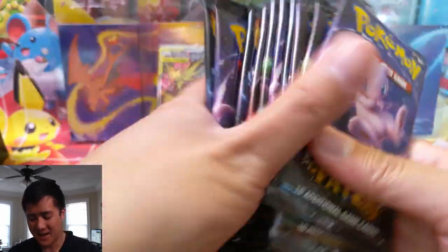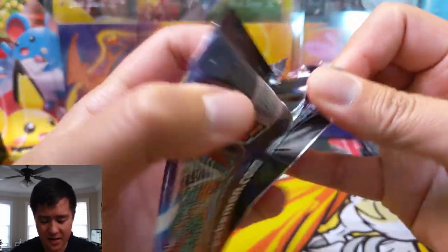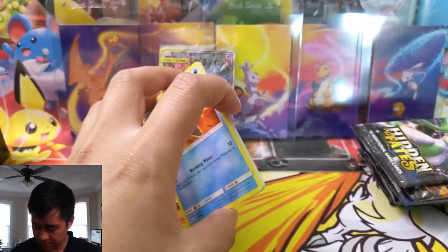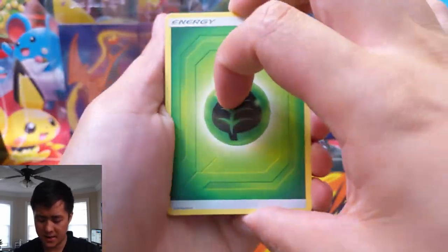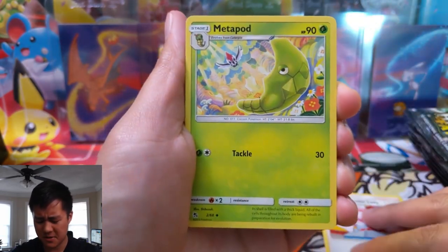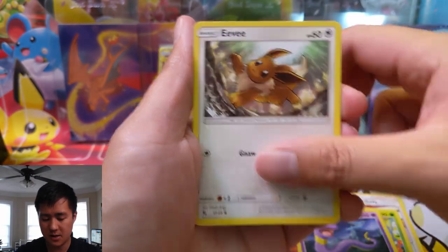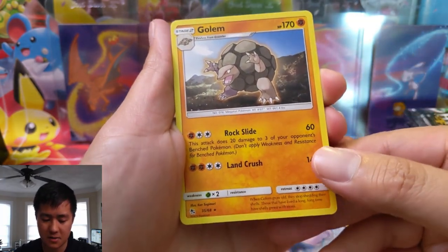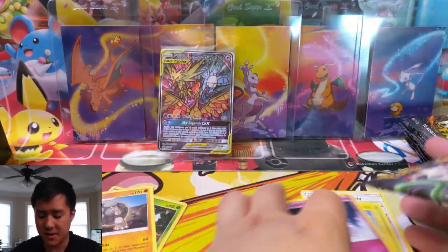We have 10 packs — let's get into our first one. We have a new pack art, so the Charizard hunt begins in earnest right now. We got a Star, Eevee, Pikachu, Clefairy, a Golem as our rare — this looks like recycled art — and then a Caterpie. That is a rough pack.